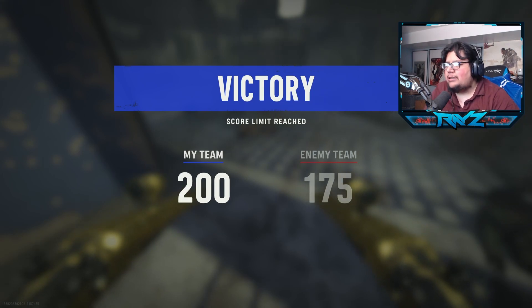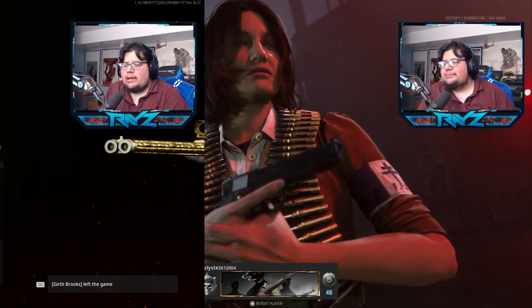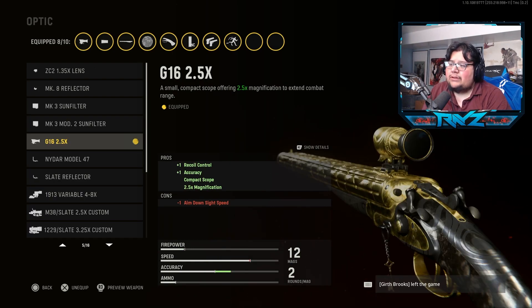Let's go ahead to the class setup. Starting off with the muzzle, we've got the M97 Full Choke for a tighter pellet spread — if you hipfire on someone it won't spread everywhere, you'll get fewer multi-kills but guarantee more kills in general. For the barrel we're going with the LJ18 Defender — extra damage, hipfire damage, and damage range at the cost of hipfire accuracy and regular accuracy, which is a really good trade-off. For the scope we're going with the G16 2.5 — added recoil control and accuracy at the cost of ADS speed, which doesn't matter since it's an akimbo build.